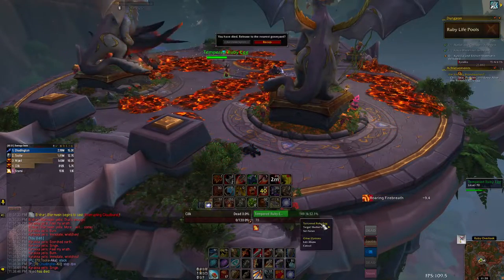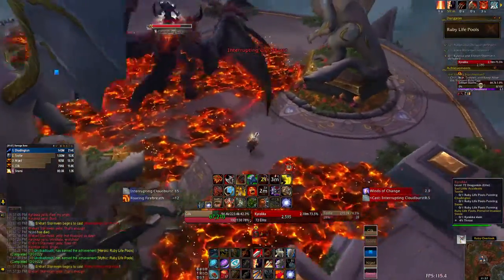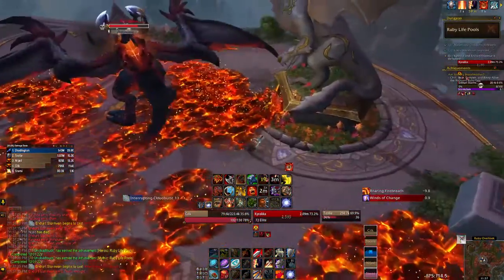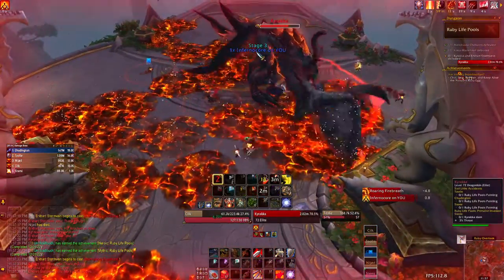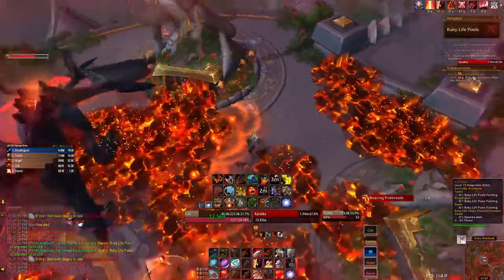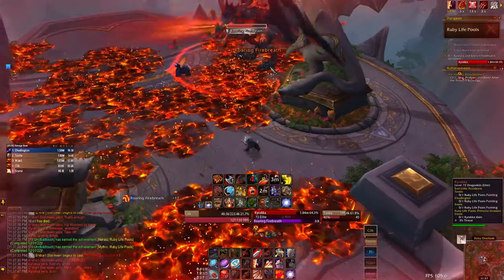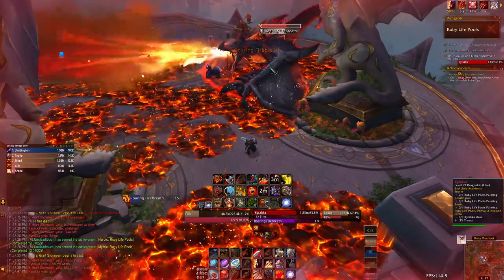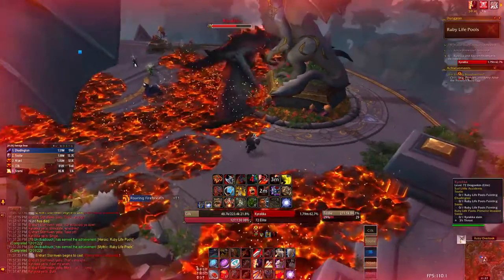Just kill the boss, and as long as that egg stays alive when the boss dies you have the achievement. The damage on the group is going to be pretty intense, so if you have any defensive cooldowns or off-heals definitely use those to keep everyone alive. Also, try to get your fire puddles away from the middle of the room as often as possible so you have room to work with and aren't stuck trying to reach the boss or target the egg.